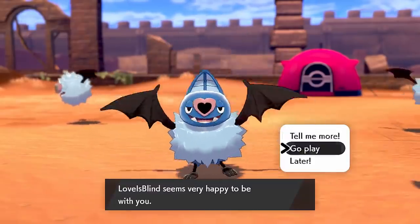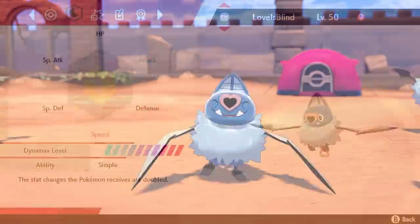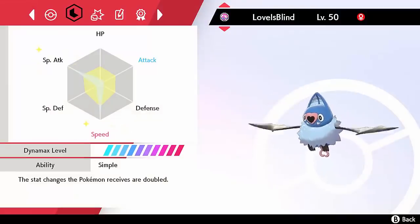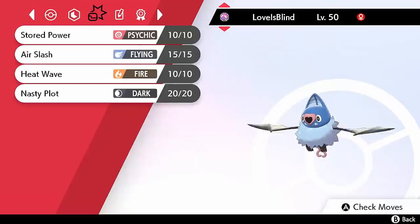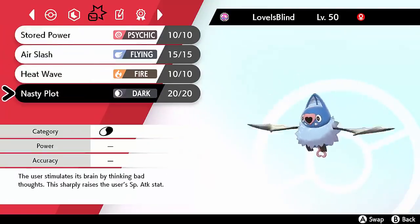Simple Swoobat is here — how do you capitalize on this? The first way is to use Nasty Plot. Previously, you could only use Calm Mind, which was still a great setup move for Swoobat, because it boosted its Special Attack and Special Defense by two stages thanks to that Simple ability. However, this Pokemon is pretty frail, and even at plus two Special Defense it can get taken out, and with plus two Special Attack it's still not the most powerful thing around.